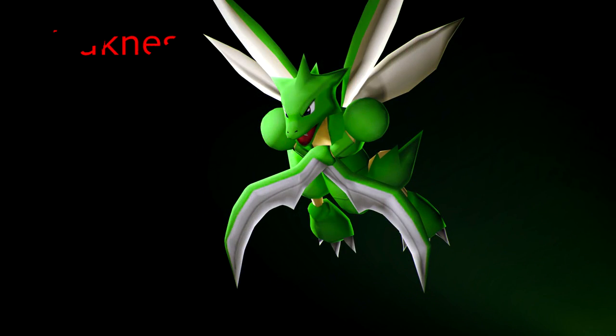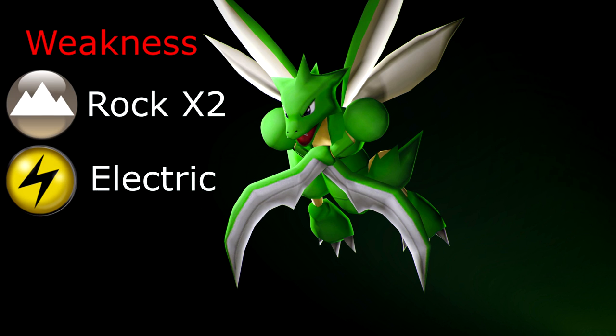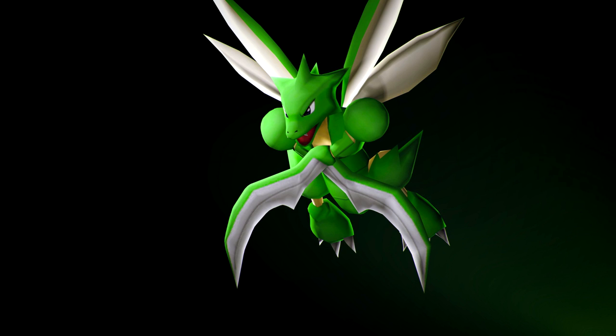What's up guys, Hybrid Mongoose here and welcome back to another episode of Pokemon Go. Today I'm going to show you how to defeat a Scyther solo. Scyther is actually not that hard. Scyther's weaknesses are rock, electric, fire, flying, and ice. It has a two times weakness to rock, so rock is going to be your best bet for beating a Scyther.